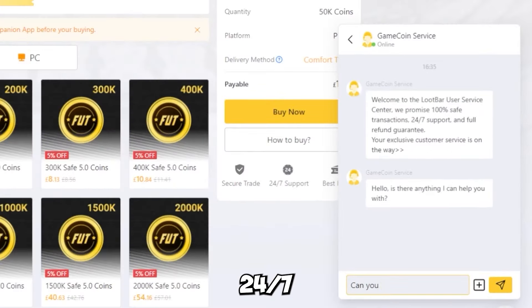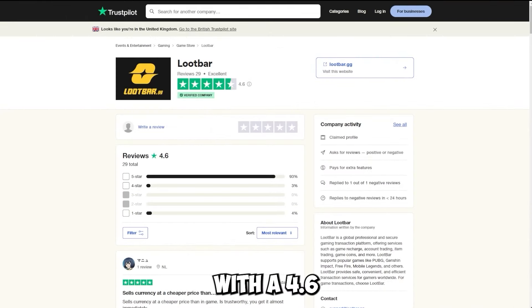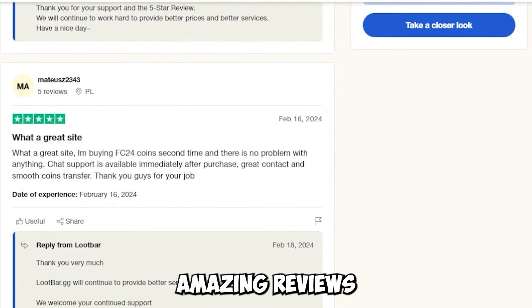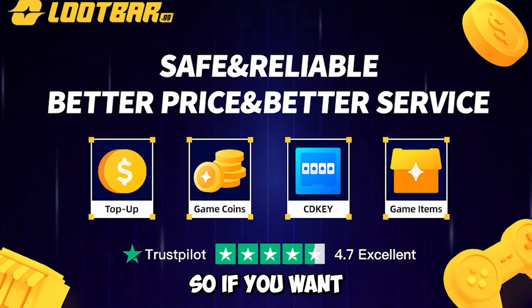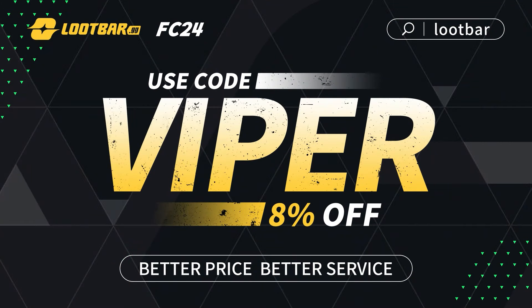Not only that, they offer 24/7 customer support, so if you do need help with your order you are in good hands. You can also trust Lootbar.gg with a 4.6 rating on Trustpilot and absolutely amazing reviews which you can see right now on your screen. So if you want to upgrade your team on FC24, make sure you go to Lootbar.gg, link in the description.